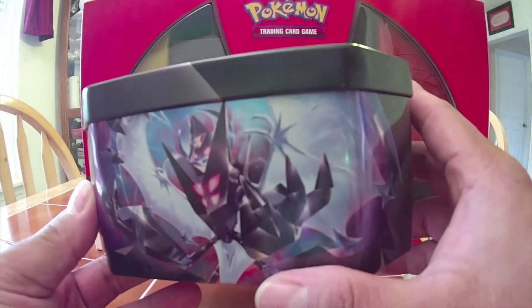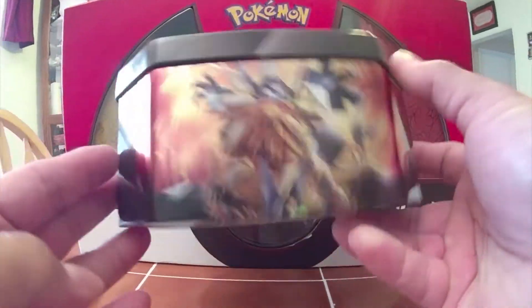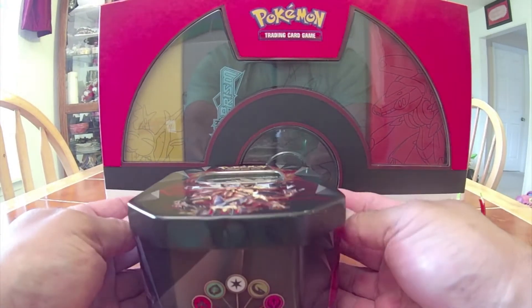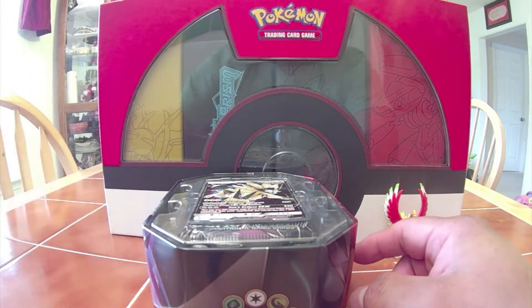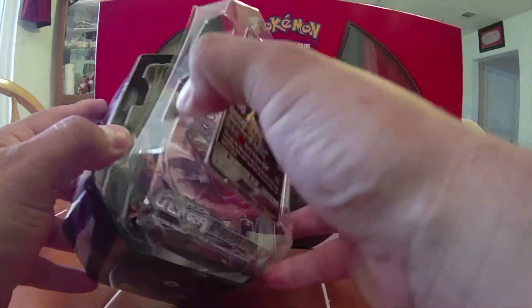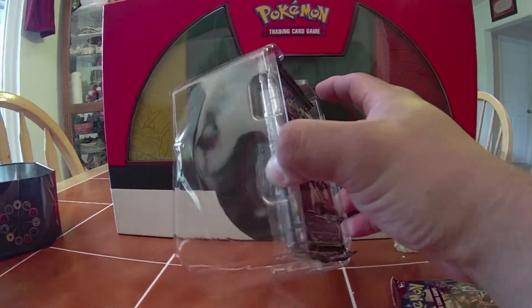So here we have Dawn Necrozma and then we have Dusk Necrozma on the opposite side. We have our Ho-Oh and our Poké Box from last time, so we'll put that to the side. I like how these tins are just so big and yet all this space right here is nothing.